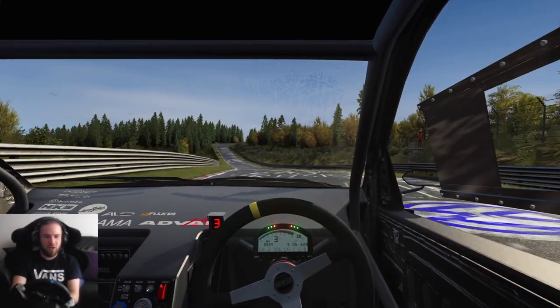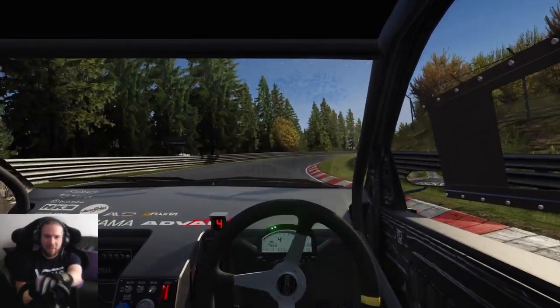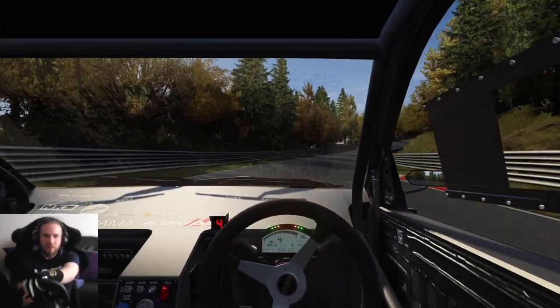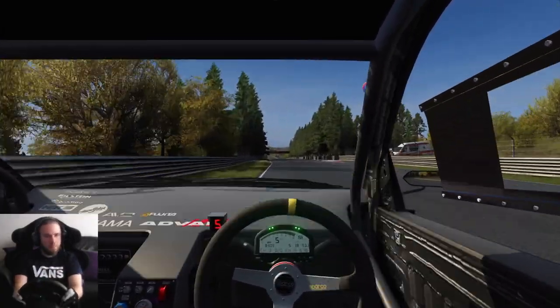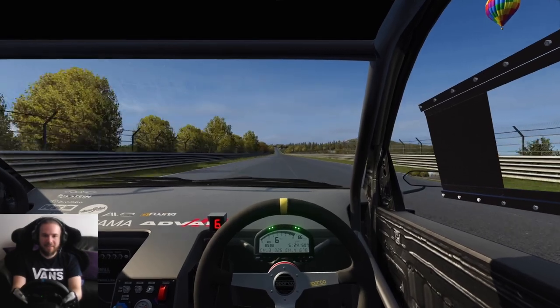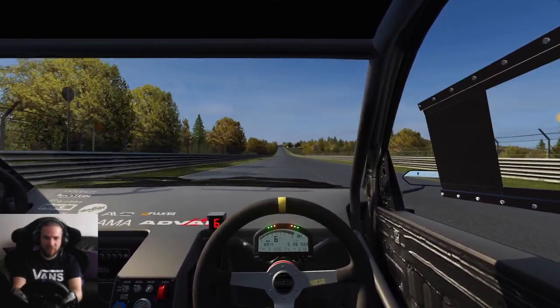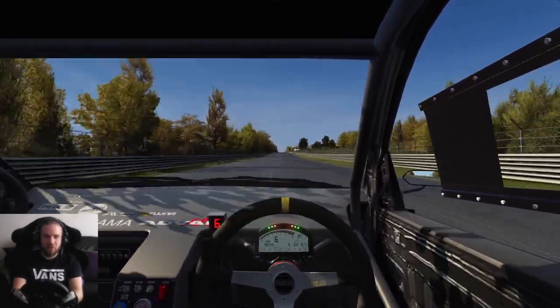Up through the gears — third, four. Gonna get on the brake, try and avoid hitting the kerb. On the power. Got understeer, had to get out of it. I probably could have done it flat — actually bottled it, hitting the kerb there. Sixth gear. Down Döttinger Höhe we go. Not much left of the lap now. Almost 200 miles an hour.